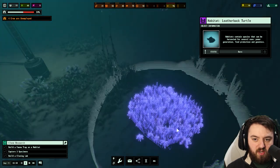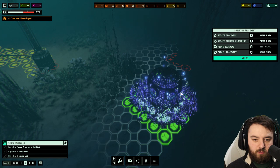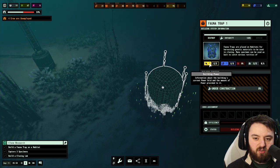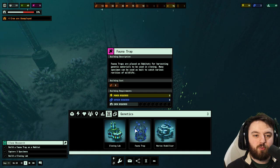We'll actually take one mining sub off and put one over to mine all. So find you here — Mr. Rare — got a fauna trap on you! Do you need power? No, you require nothing, which is really good.